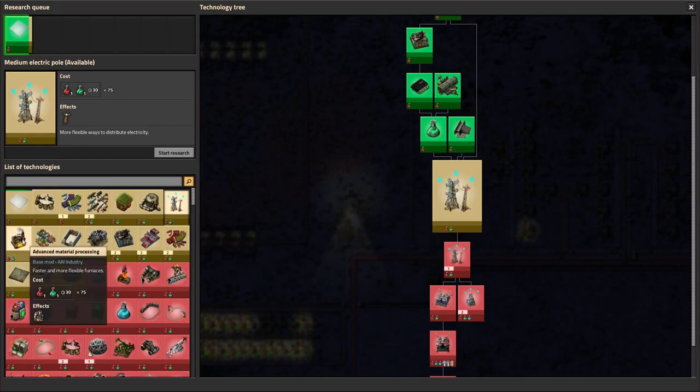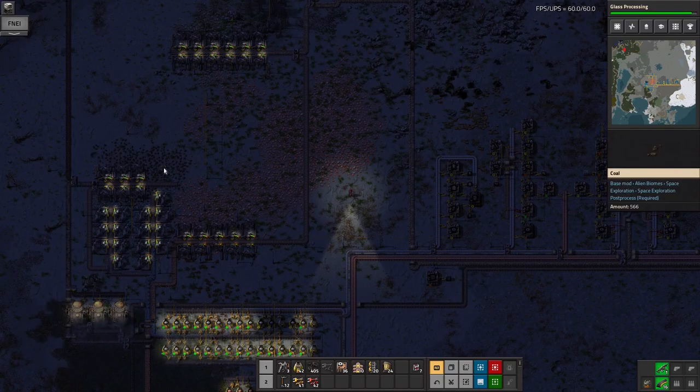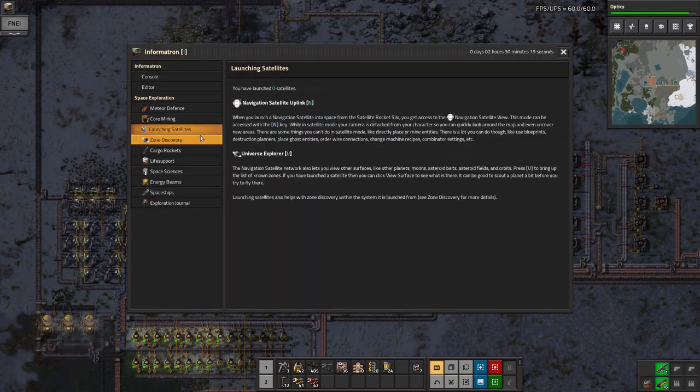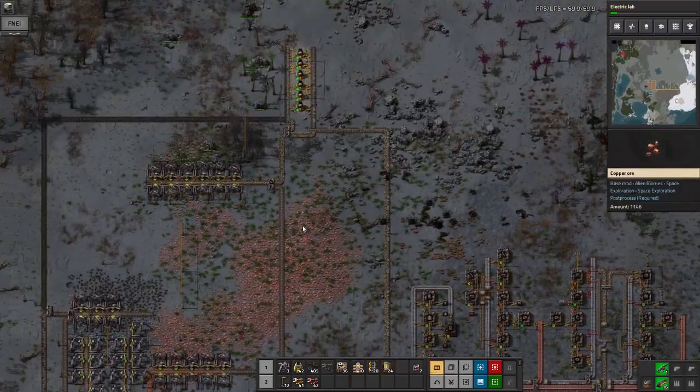I was trying to find out how to make lamps — I searched for 'light' which didn't work, then I searched for 'optics' and found it. As you can see it's got rather dark because it's nighttime and I'm not cheating with always-day in this particular run-through.